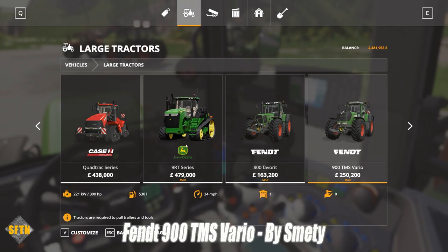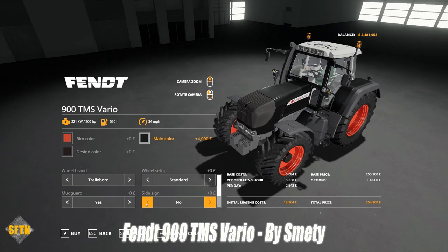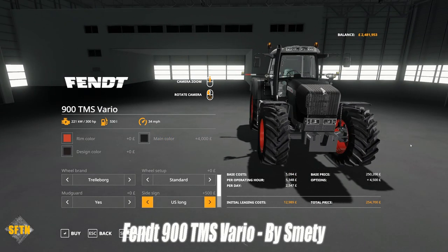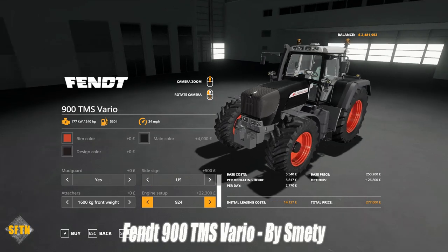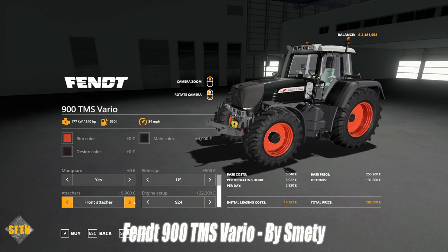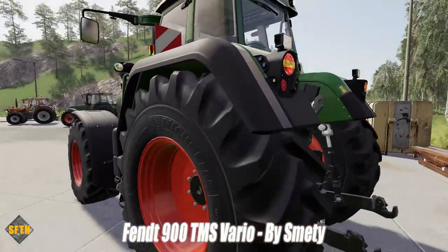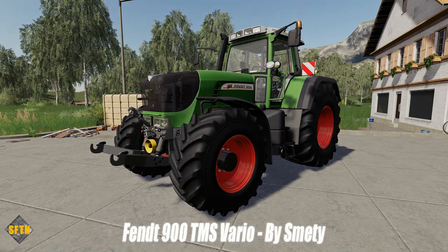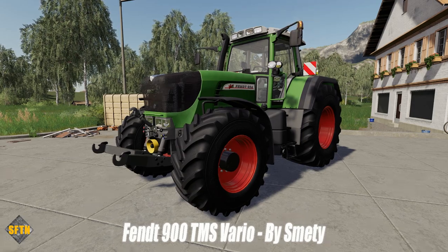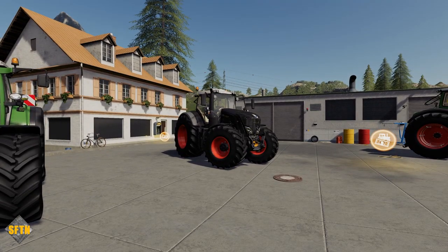In the shop under large tractors, there are plenty of different options — various paint schemes, and you can change different side signs to US specifications if needed. The engine setup gives you a few different options including the 930 TMS Vario for plenty of power. You can also choose not to have a front linkage. Smetty has done a great job here — with the new sound updates on the mod hub for all platforms, this tractor has a particularly nice sound under load. Stick a big cultivator on the back and you'll hear an incredible engine roar from it.